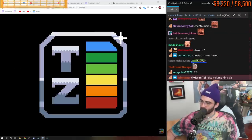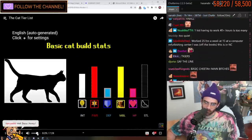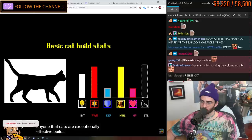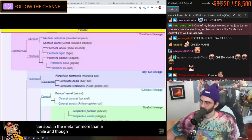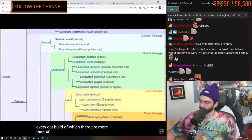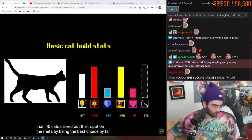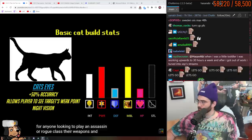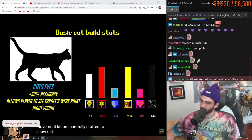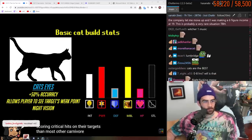First, let's talk about the place cats as a whole are at in the meta. I don't think it comes as a surprise to anyone that cats are exceptionally effective builds that have held a high tier spot in the meta for more than a while. Cats carved out their spot in the meta by being the best choice by far for anyone looking to play an assassin or rogue class. Their weapons and movement kit are carefully crafted to allow cat players to have an easier time scoring critical hits on their targets than most other carnivore players.